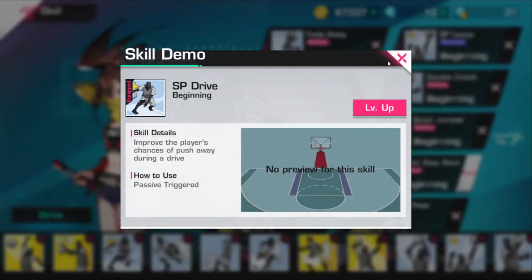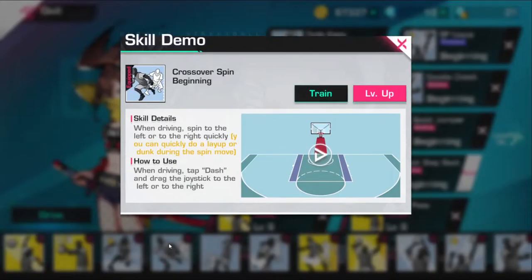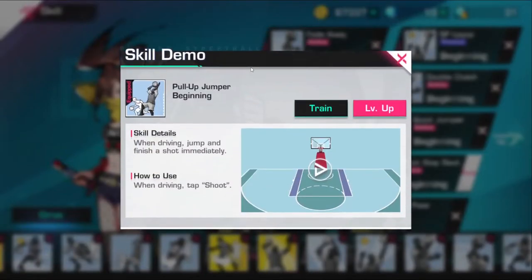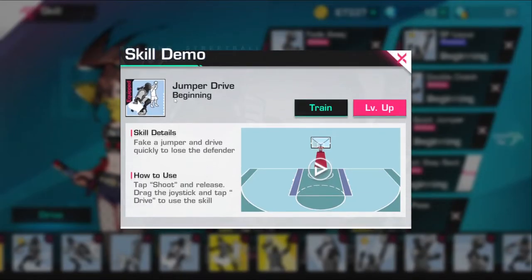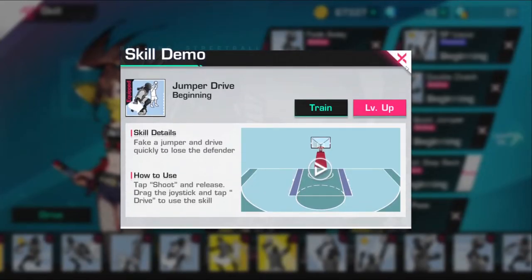Power block, direct pass, then SP drive just in case you have to spam a dash dribble. Next is crossover spin — it's really mind games. If your opponent falls for it, you can pass out, do a cheeky layup, or get whatever you want. A lot of people crossover spin and pass out to their teammates, so it's a big thing to have on an SF. Pull up jumper — if you're not using pull up jumper, it's just been an antagonizer since season one.